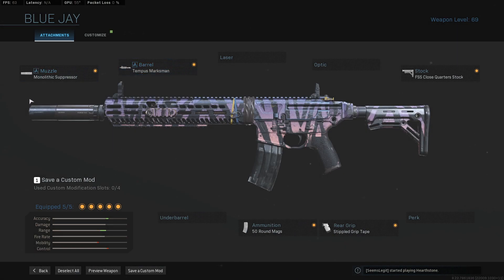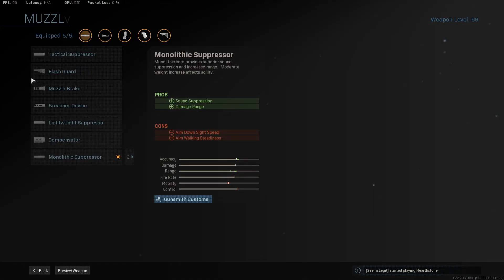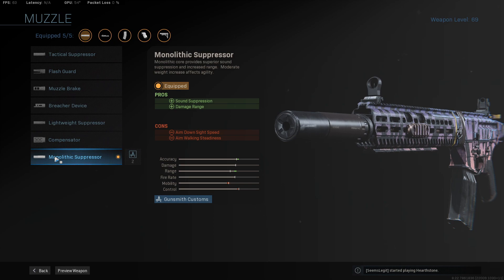Starting off with our attachments, we are extending our damage range with the Monolithic Suppressor — sound suppression, damage range, and as of yesterday's video, about a 10% to 15% increase to bullet velocity. Being able to fight at slightly longer ranges is very powerful here.